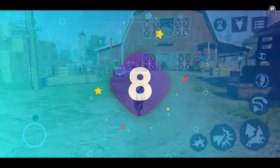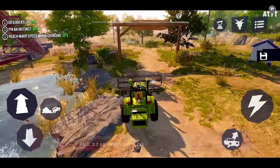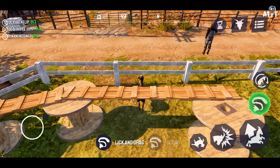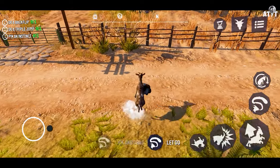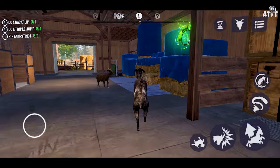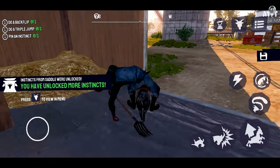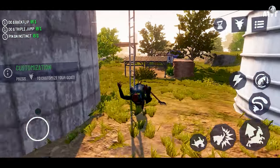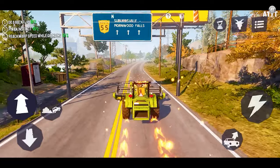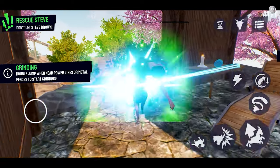Coming in at number 8 we have GOAT Simulator 3. Debuting initially on PS5, Xbox, and PC, GOAT Simulator 3 has now made its way to mobile devices as a full-featured game. The mobile version even features co-op multiplayer support, just like its console counterpart, and encompasses many of the exciting features found in the console version. You can travel the unique landscape of San Angoria with your favorite mischievous GOAT, Pilgor, right from the palm of your hand. The premise is refreshingly straightforward — you play as a GOAT, travel the world, headbutt people, steal cars, and cause general mayhem.